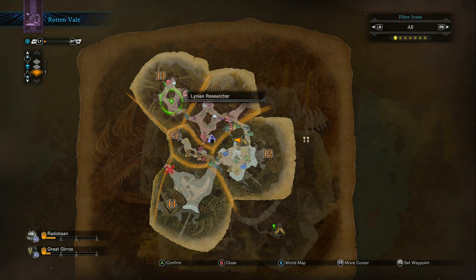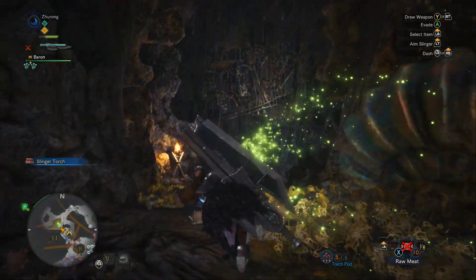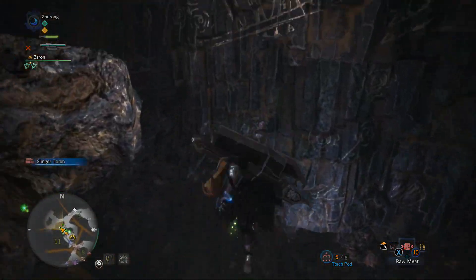If you take a look at your map, in grid 13 there should be a green dot. This marks the Lenian researcher. Your first step is to go and talk to this NPC, so I'm just gonna speed up the rest of this video.